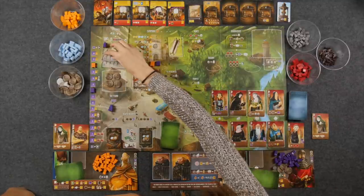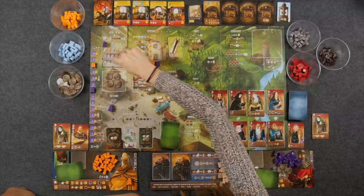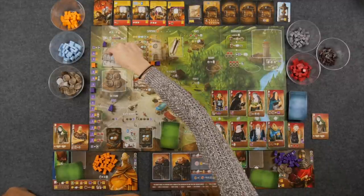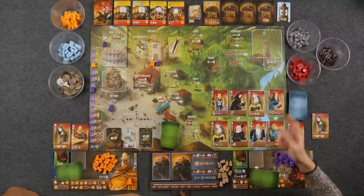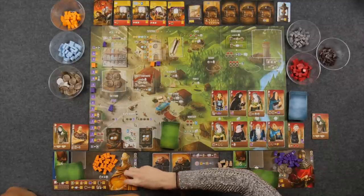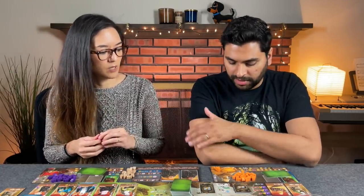This guild hall overlay has three spots for refreshing the apprentice market. Once a meeple is placed in any of those three spots, we remove the leftmost of both rows — a nice way to get the apprentices cycling through. It also adds the orange player color, as well as two new player boards that provide variable player powers, which Naveed is going to use.